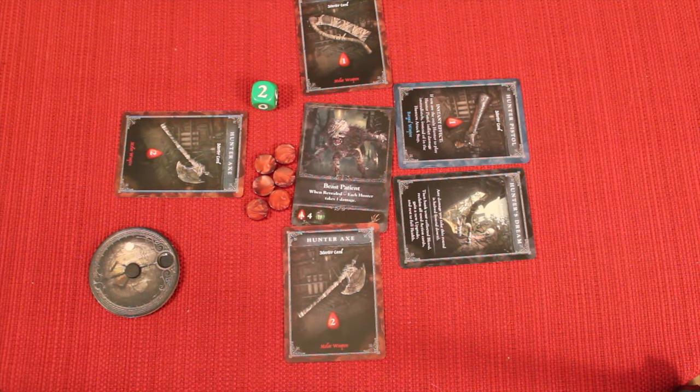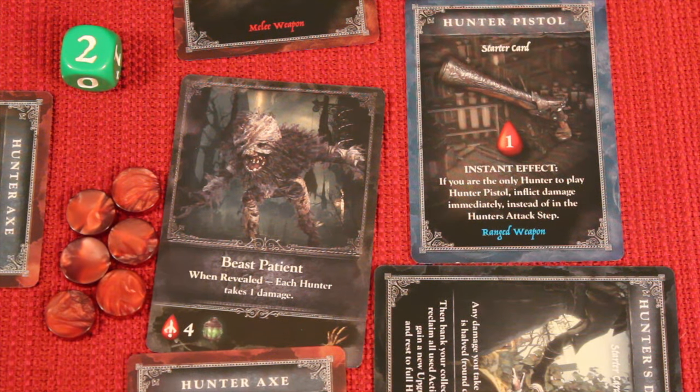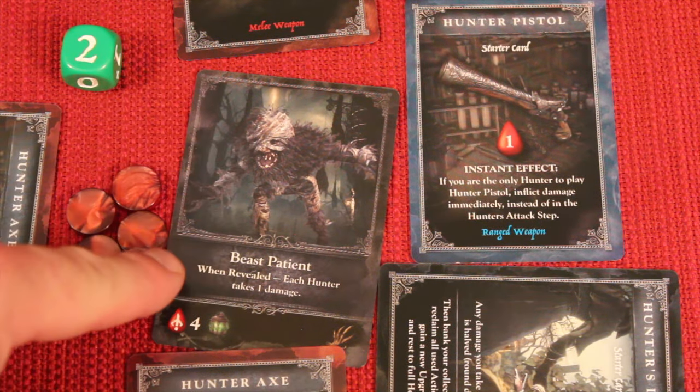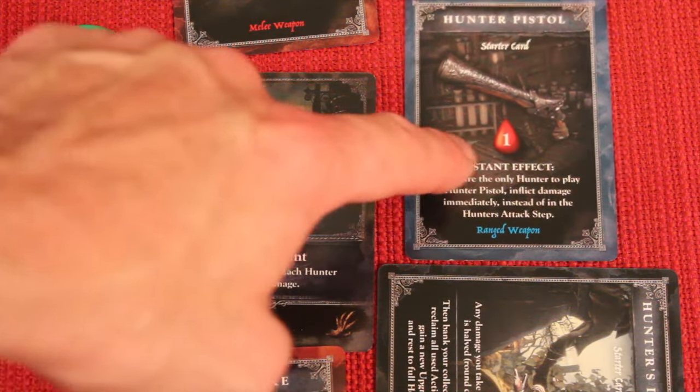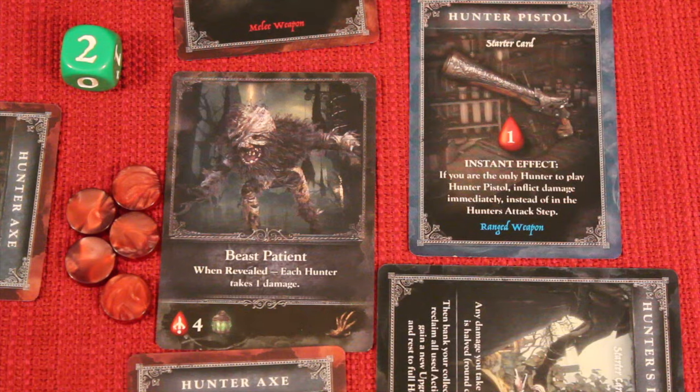Next, activate any instant effects. This card says: if you're the only hunter to play the hunter pistol, you inflict damage immediately. Normally this player might not have been able to take a blood token if the monster was already dead, but being the only one to play it means they collect one blood echo right away via that instant effect.